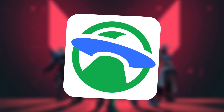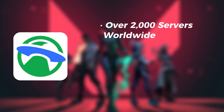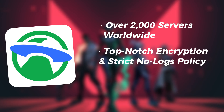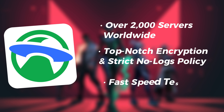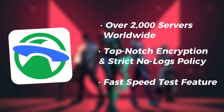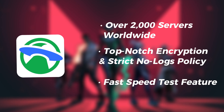Why UFOVPN rocks for Valorant: with a network packed with over 2,000 servers worldwide, it bulldozes barriers and unlocks content from every corner of the globe. UFOVPN also doubles as a digital fortress, guarding your sensitive data with top-notch encryption and a strict no-logs policy, keeping your personal info safe from unwanted snoops. Say goodbye to lag with UFOVPN's lightning-fast speed test feature — it ensures you're always on the speediest server, ready for an epic Valorant gaming session without the hassle of slow connections.